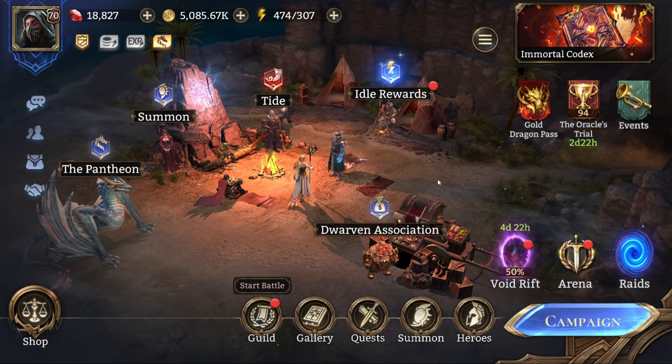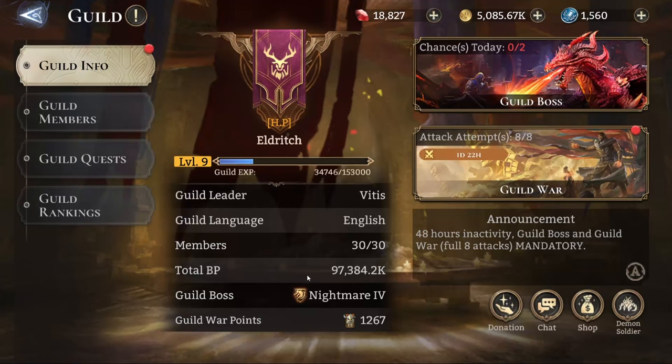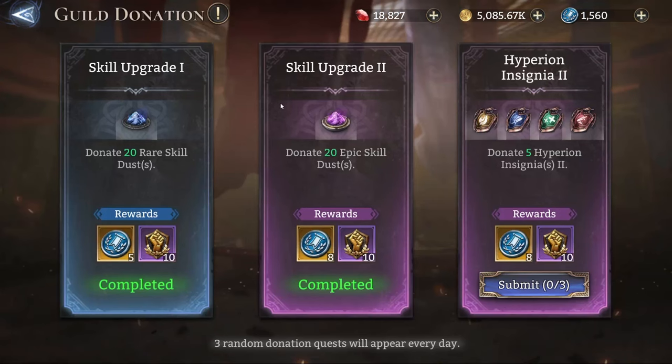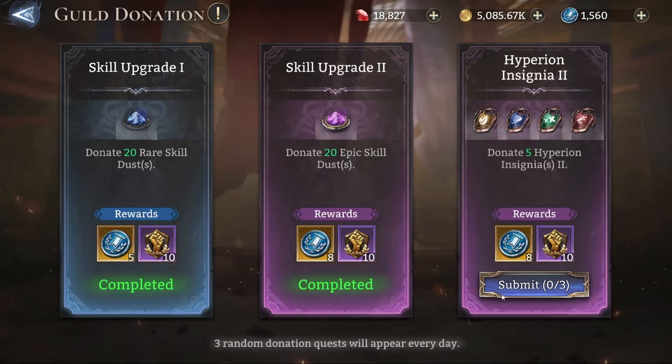What I'm actually talking about is part of a feature that Munto introduced a few patches ago — the guild donation system. This is quite nice, and for those that do not know or forget about this, it is a daily thing in which each commander can receive three random donation quests per day.